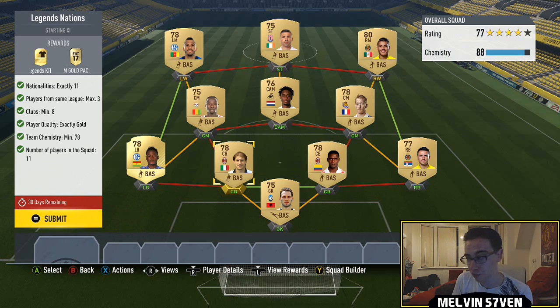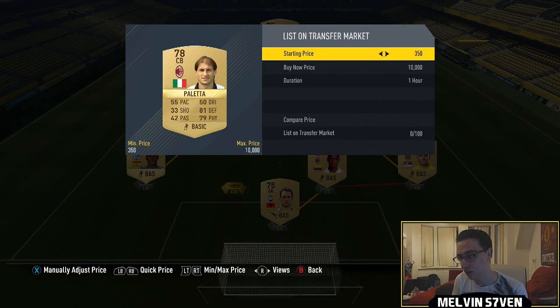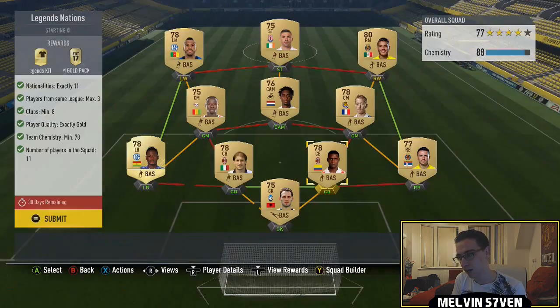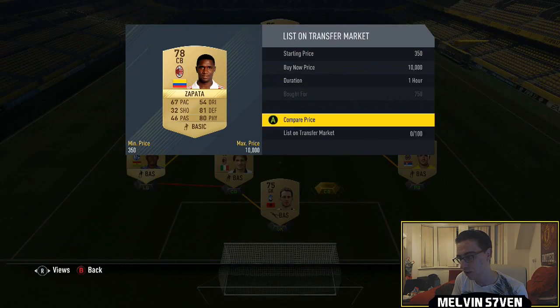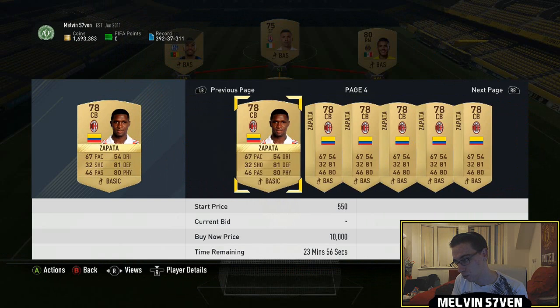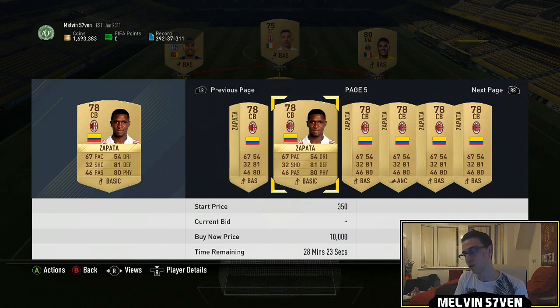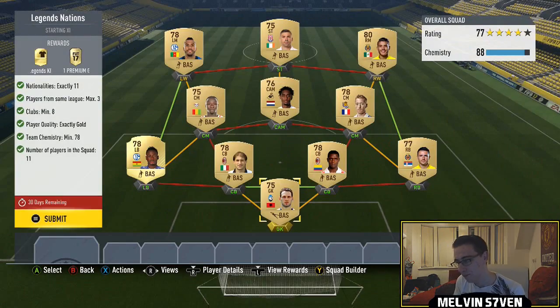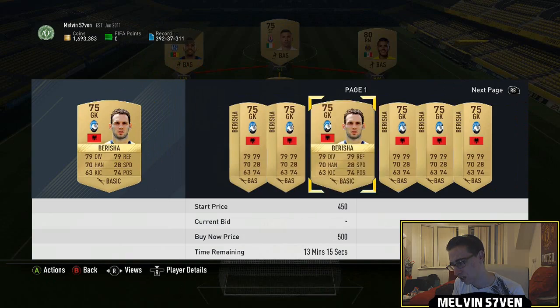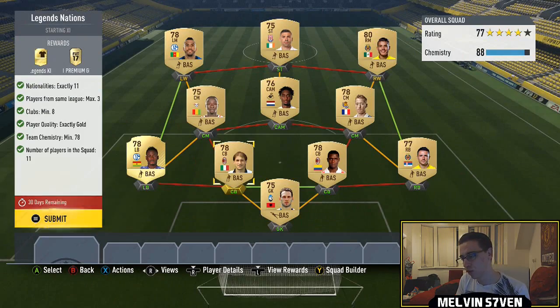Start off with the centre-backs. I've went for AC Milan because they've got 2 relatively cheap centre-backs — you can see for under 500 coins. Zapata, can't imagine him being too much as long as he's under 1,000. Yeah, 700, easy. And the goalkeeper's going to go for 400, surely. So we'll say 1.5K for these three, give or take a couple of hundred coins.